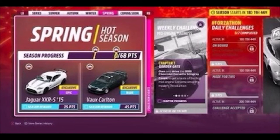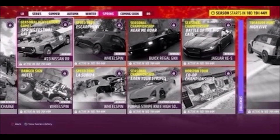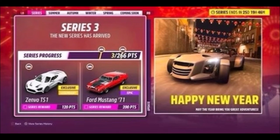For the final season, you've got two more newly added cars: the Jaguar XKR-S and the Lotus Voxel Carton, which is a very cool car. Both of them were in Horizon 4 as well. For some of the challenges you can win the number 23 Nissan — I believe RR stands for Rally Raid — and a Jaguar XES and a Buick Regal GNX, as well as some more wheel spins.